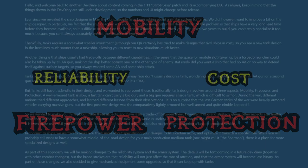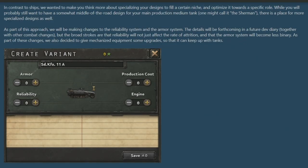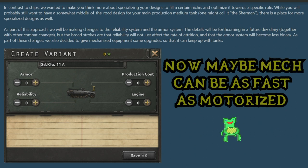With these five key aspects combined, the hope is that your tanks won't be about creating the best template possible so much as creating the most specialized template for whatever division you're trying to create. Before we start talking about the new tank designer, it's worth mentioning that mechanized equipment will now be available to be upgraded with what appears to be the traditional old tank designer — armor, reliability, production cost, and engine — so mechanized can keep up with its tank counterparts.